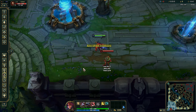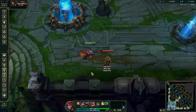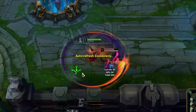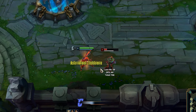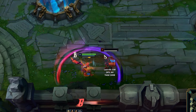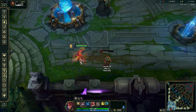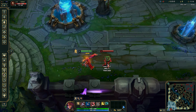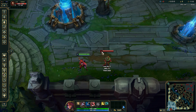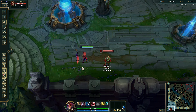Fourth, you can auto attack during your W — this would actually be useful if it weren't so hard to pull off. The way you do it is: auto attack, cancel the auto attack last second with your W, then instantly right-click somewhere, and it automatically hits for you.